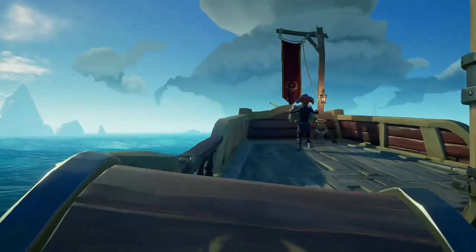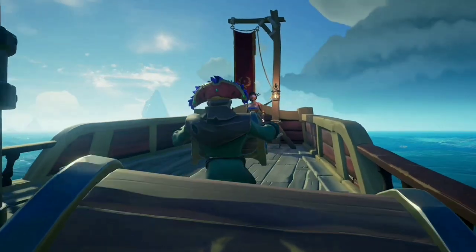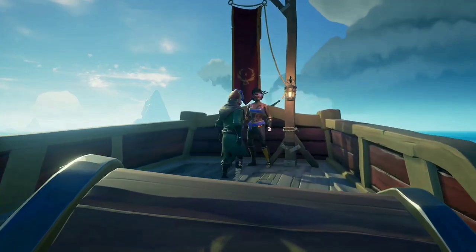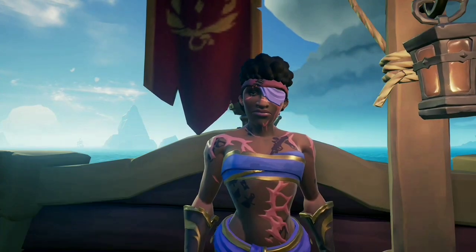Now that you've dug up all your chests and safely sailed to the outpost, it's time to cash in. There are four different places you can turn in: on the bow of the ship, behind the first cannon, in the captain's quarters, or behind the captain's wheel.